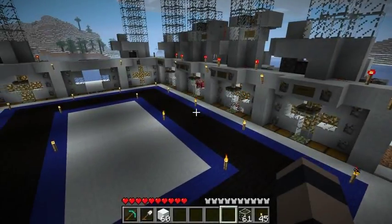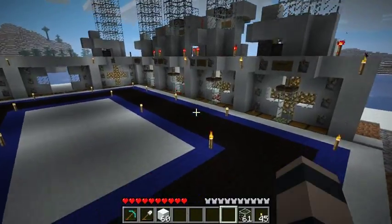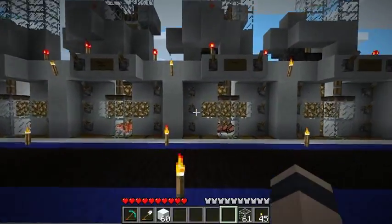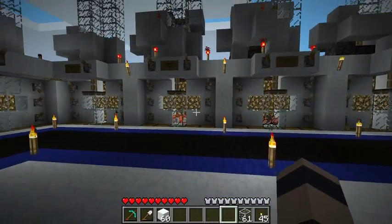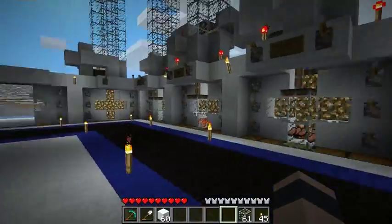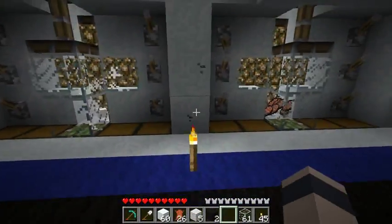Hey everyone, welcome back to Ethos Lab. Got a great episode planned for you today. First thing we're going to do is look at our EMP units a little closer, because when we finished the mob sorting last time we didn't really get a chance to look at them. We just ended the episode there. And also later we're going to start working on the spider spawning pads up above if we can. So let's begin - they're working great.